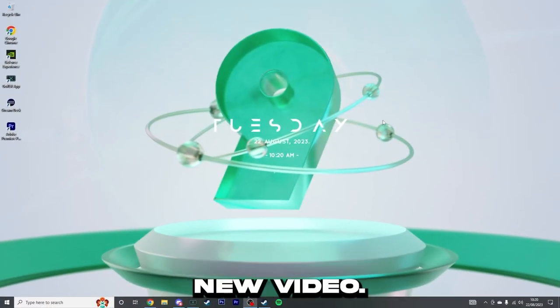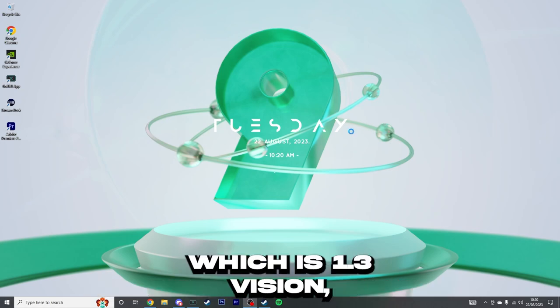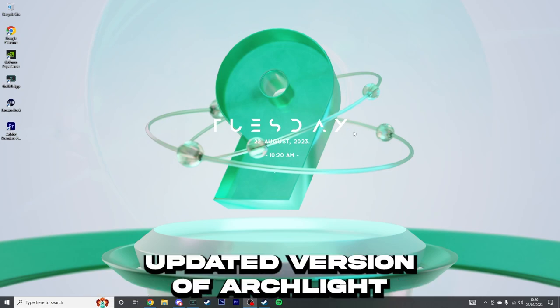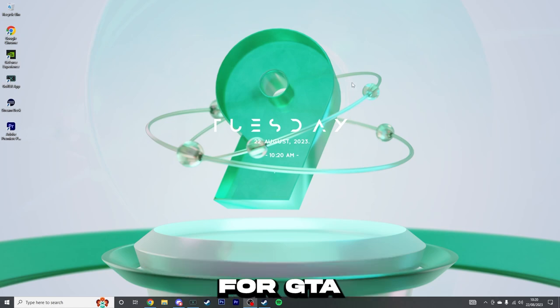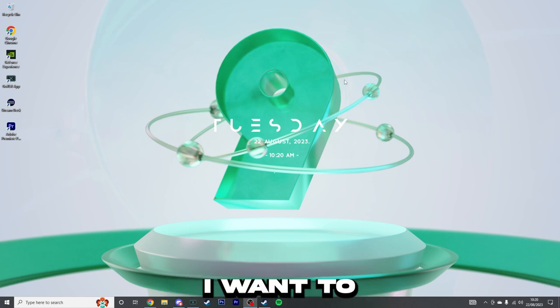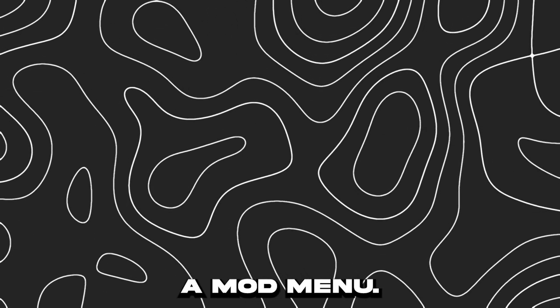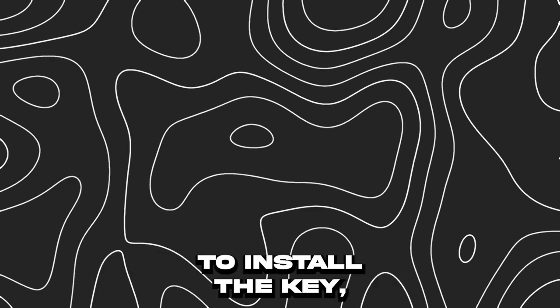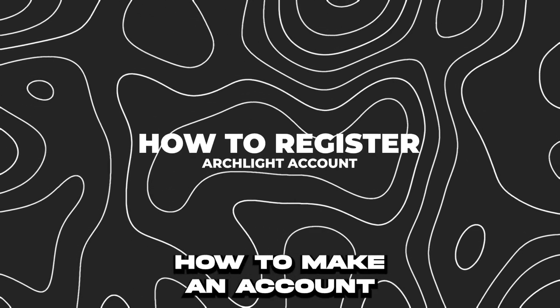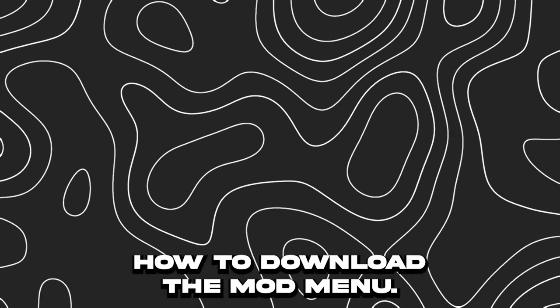Hello there guys, welcome to a brand new video. In today's video, I'll be showcasing Archlight mod menu, which is version 1.3 — the updated version of Archlight mod menu for GTA 5 Online. First, before I start, I want to show you how to install the mod menu, what the website looks like, how to install the key, how to make an account, and lastly, how to download the mod menu.